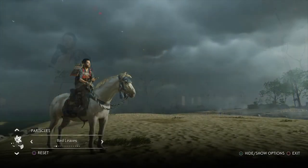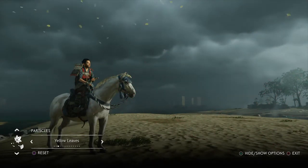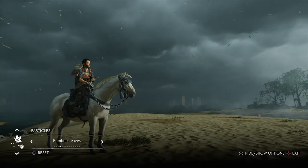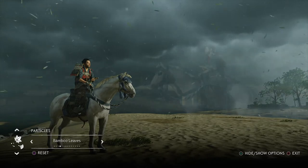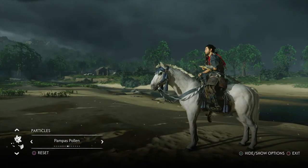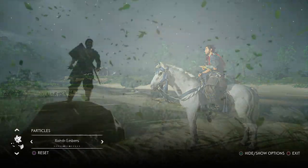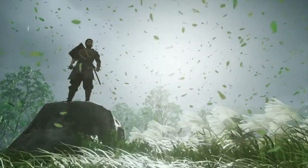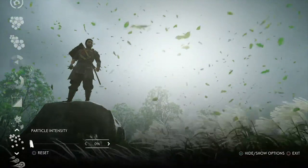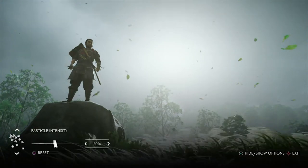Now we're getting into the interesting new features: particles. There's a whole lot of them — you can add leaves, cherry blossom, birds, fireflies, embers, crows, and a few other things. Some of them look good, some look a bit ridiculous, and the volume of stuff on screen can be crazy. Thankfully you have particle intensity, much like colour grading intensity. You start at 100% and drop it down to a level that suits you. At 100% it's like someone's chucked a bag of leaves on the screen. You just need to tweak it until you find the right balance.